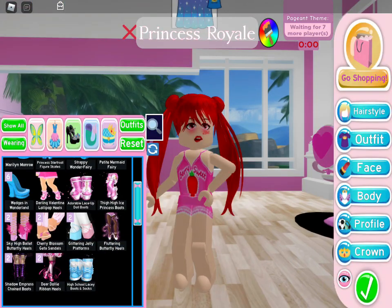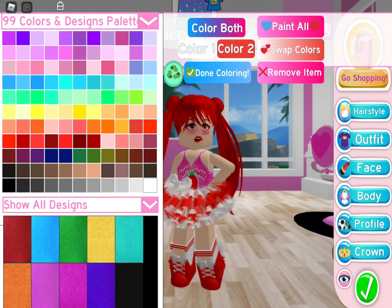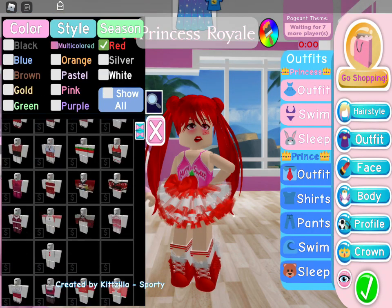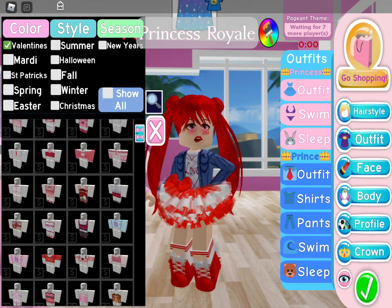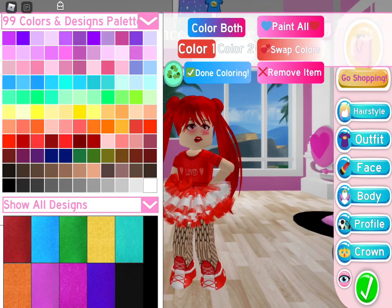Even if you aren't exactly a pro in Royal High, you can still win in Sunset Island and do the theme well. There are a lot of really cute outfits you can make with very little diamonds and accessories. This is one example of one that I made on the spot — I'm using the Party Tutu, Kingly Kicks, and the wings from before.